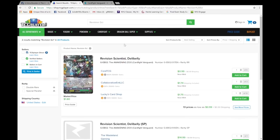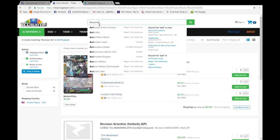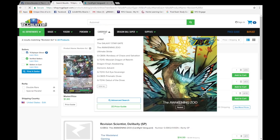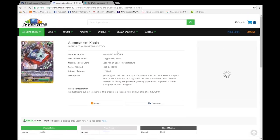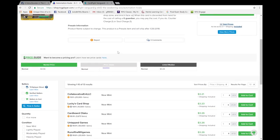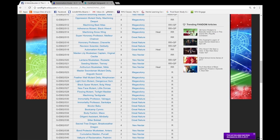Revision Scientist Deli Belly — I love that name; I'm Jewish so I gotta love the delis. $1 to $2 for the PG — there's no reason it should be more than that. Automatism Koala — I think it's going to be on the cheaper end because Great Nature doesn't have any sub-clans to fit it in. Pre-release market price is $3.50. For all I know it's going to go even lower because it's part of a tier-low two deck at best and it's not a sub-clan card.